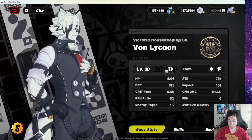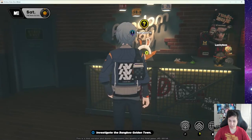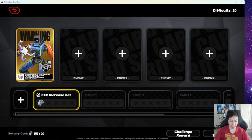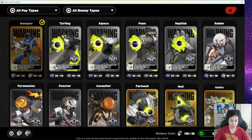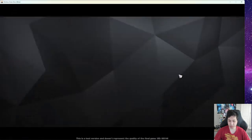If you don't have ascension materials, you can go to the VR Training — accessible via the teleport to the Video Store. The VR Training is right there, but it's kind of pricey — it takes like 20 stamina just for one run, and 80 if you upgrade. You do get more of these materials as you progress and do missions, so you don't need to worry too much. Just do it when you actually need them.